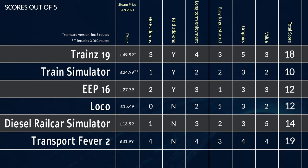Loco: $15.49. Is it worth that? No, it isn't. Diesel Rail Car Simulator has so much more content and it's only £14. Free add-ons: not at the moment, maybe in the future. Paid add-ons: no. It's very early access. Long-term enjoyment: two. Easy to get started: five - it's probably the easiest game to actually put track down and get started.